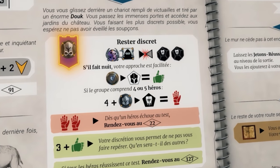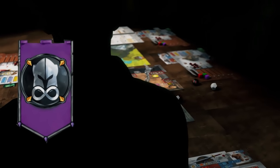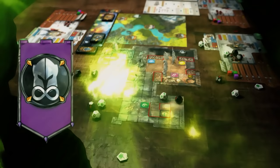Sometimes certain skill tests will need to be done individually by each hero. The players must all perform the test in turn, discarding their successes and stop tokens at the end of each test.